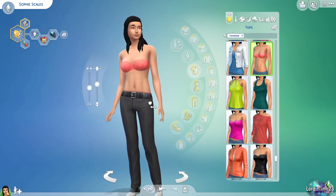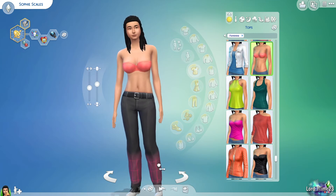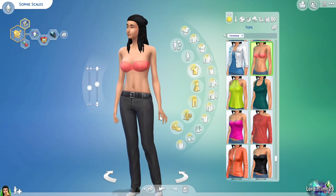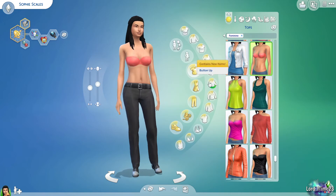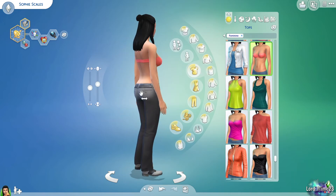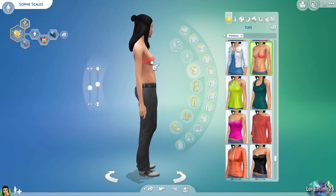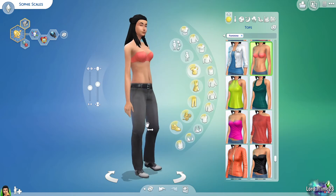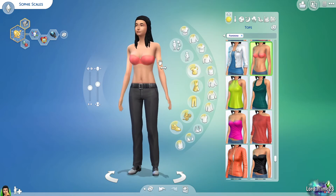Looking at her body, you can also manipulate things by clicking and dragging — making shoulders bigger, sides bigger, adding more curves, adjusting hips. Basically anything that glows when you hover over it you can adjust. You can give her huge calves, adjust arm size. You can't do anything with the hands, but on the feet you can click and drag to make bigger or smaller feet. You can even change how big her butt is or adjust her bust.